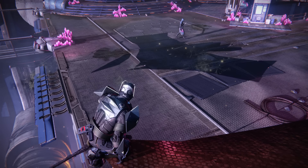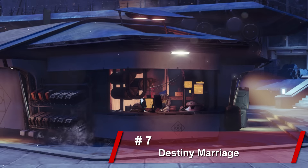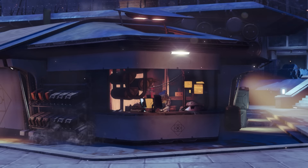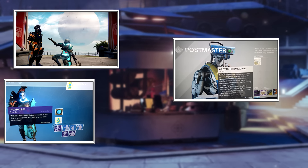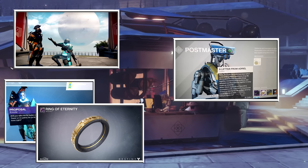For the next one, it would appear that Bungie has a romantic side — so much so that they even helped two guardians with a marriage proposal. At the behest of Adriel Miss Minotaur Wallach, Bungie aided with her proposal to Rami Ishmael. It all started with an in-game message from the Postmaster titled 'A Letter from Adriel to Rami.' After the heartfelt letter, Adriel used a special emote to drop to one knee and propose to Ishmael. There was even a unique artifact called the Ring of Eternity — it seems Bungie and Adriel had thought of everything.